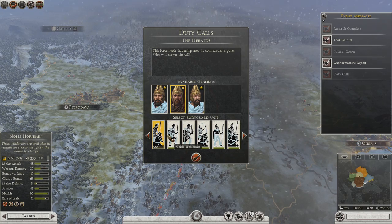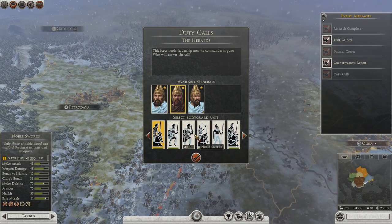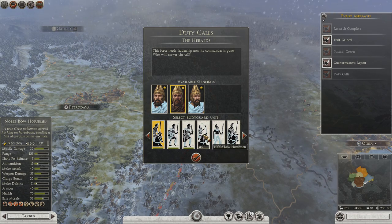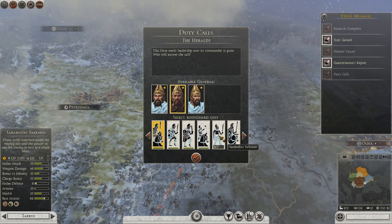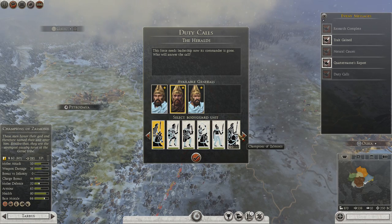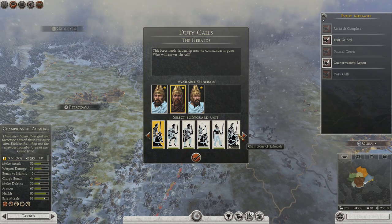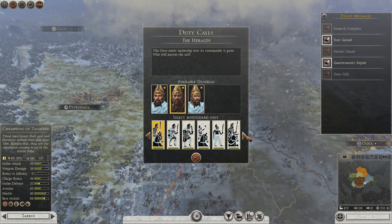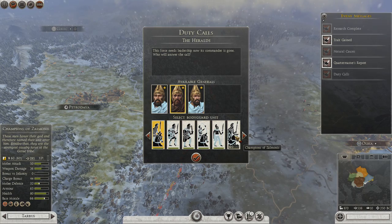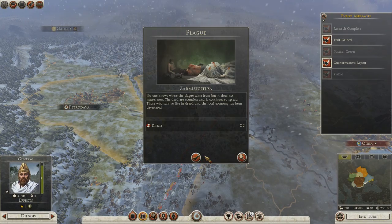Here's a cool thing — I have choices for the general because there are a few general units added, and some of these units you can't recruit until later on. But look at that — noble boy horsemen, a specialty flexmen unit which I probably wouldn't get for the general. Champions of Zalmoxis — they are the strongest cavalry force in the Getae tribe. Just go with Champions of Zalmoxis. Oh, but the plague — I guess I should have seen it up here.